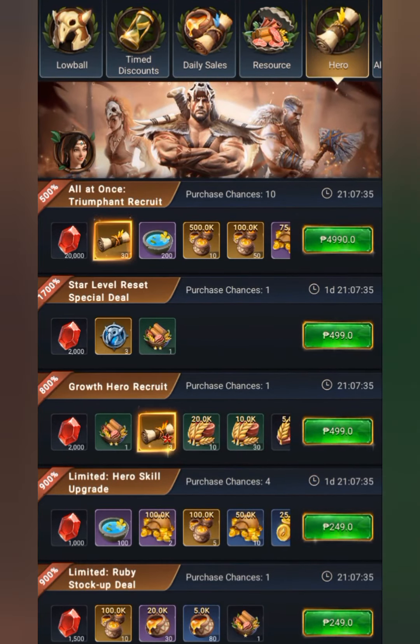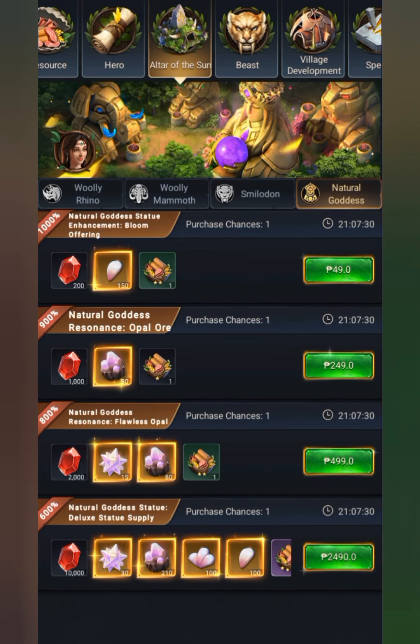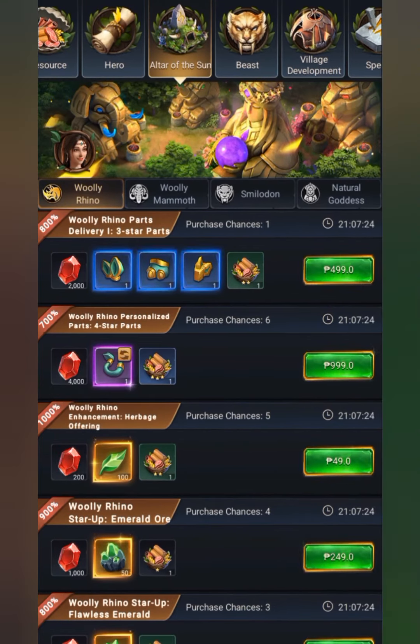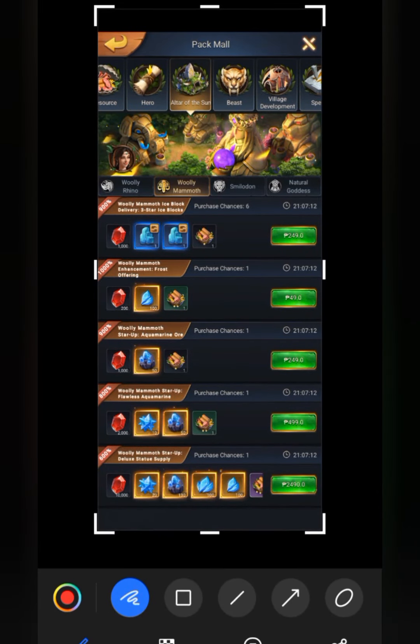Next is the altar of the sand mall. In the Wallery Noa, the best buy is the offering, the herbage, and the ore. In the Wallery Mammoth, the best buy is the ore, the herbage, and the offering.